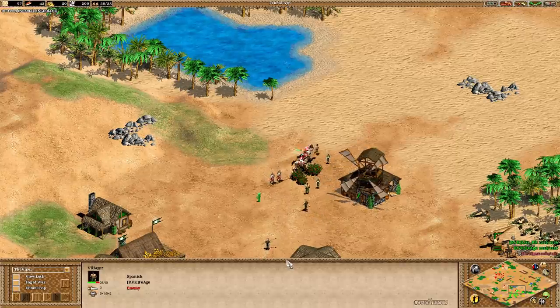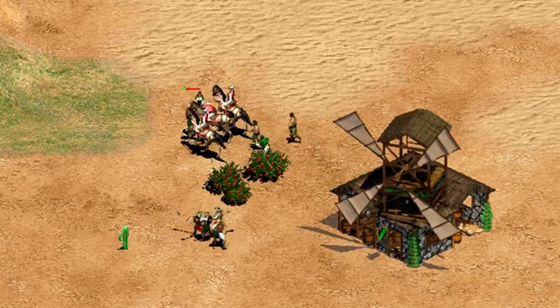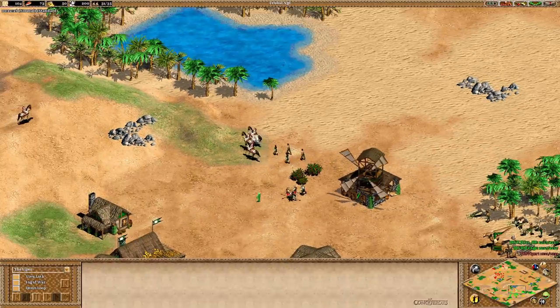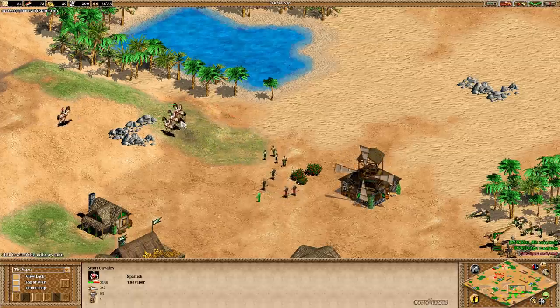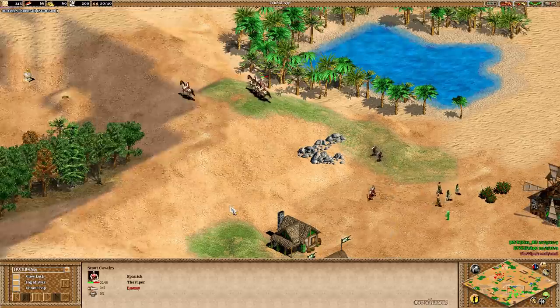Let's check out the moment where this all started. Viper's scout is attacking some of Tim's villagers, and Viper must have right clicked this villager just as it was dying. We see the garrison icon appear in the bottom of the interface, and from Tim's point of view, we can now start pressing the idle villager button to select the scout.